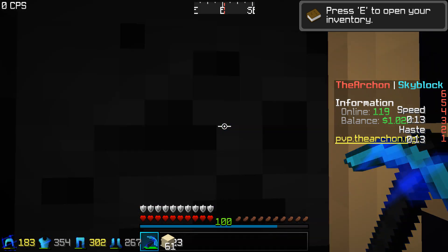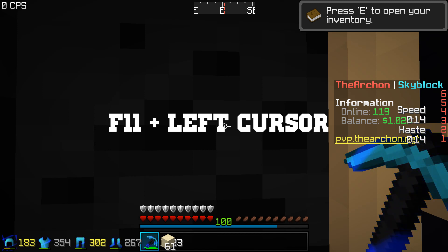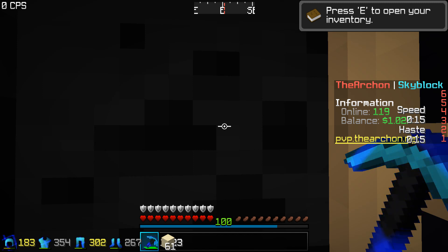Alright guys, now that I told you the first way, this is actually the second way you can auto mine. It's pretty simple — all you have to do is press F11 and left click on your cursor, if that's set up for your mining.